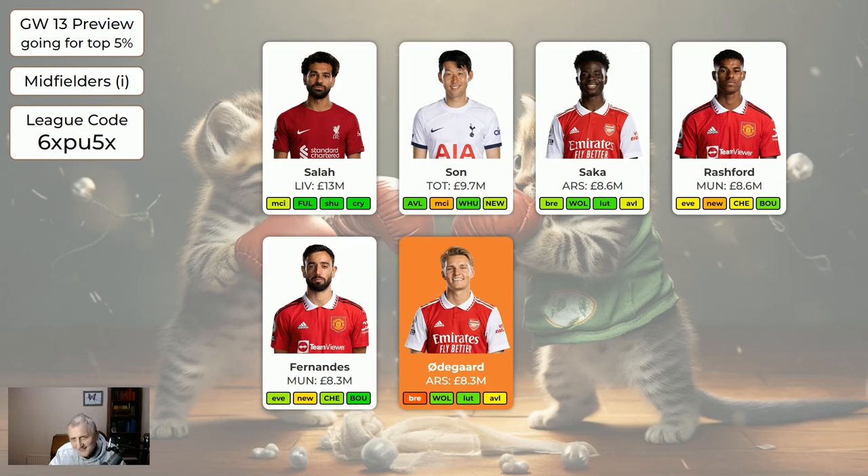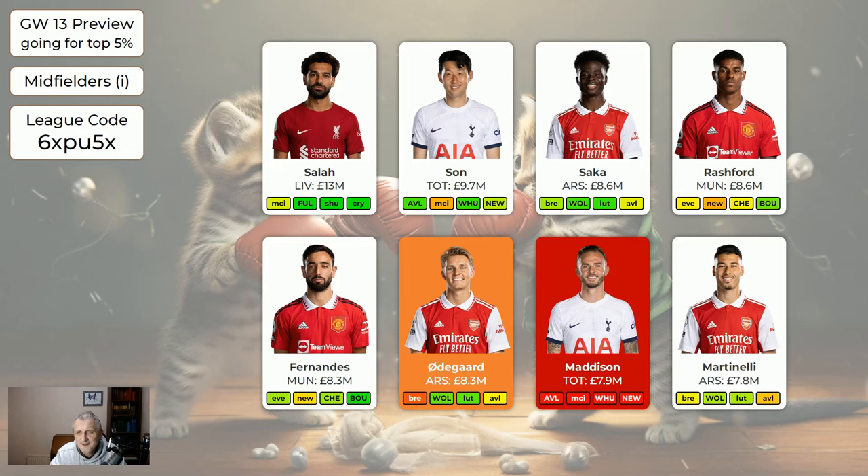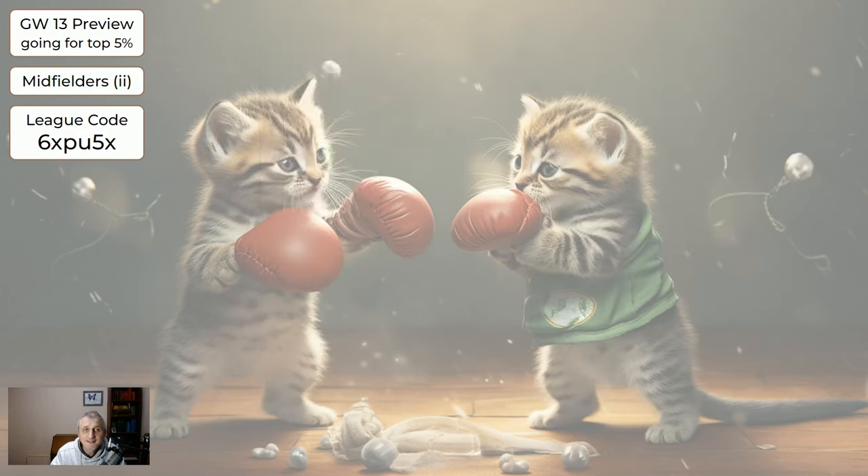Fernandes. Odegaard is currently flagged — if you want to sell him because you've got several flagged players, he's fine to sell. Maddison — if you've got him, sell him. He's out for weeks, maybe back in January or February. There's no point holding on to him; even for a minus four it's worth selling Maddison and getting somebody else. Martinelli is a perfectly good player. Bowen is currently flagged with conflicting reports — possibly surgery out for a few weeks, or possibly minor and playing this week. Do not buy Bowen. If confirmed out for a few weeks, absolutely sell. If you want to hold on and he stays flagged without confirmation either way, that's fine too — especially if you have several flagged players.